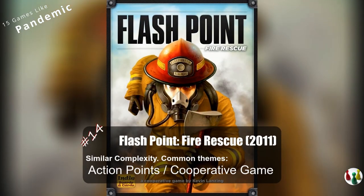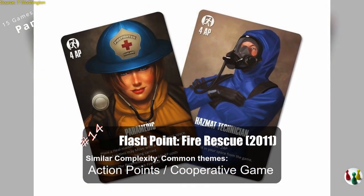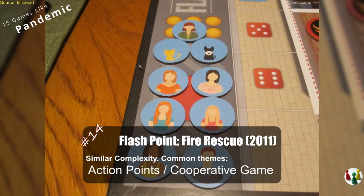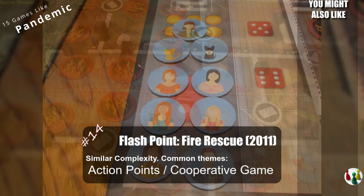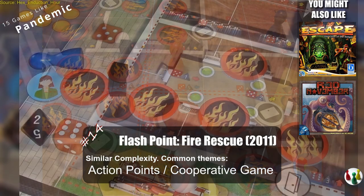Flash Point Fire Rescue lets you and your teammates fight against a completely different threat: fire. You'll have to rescue victims from a fire in this intense cooperative game. If you're looking for more intense cooperative games, you might like Escape: The Curse of the Temple, and Red November.